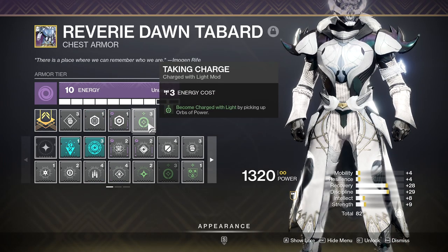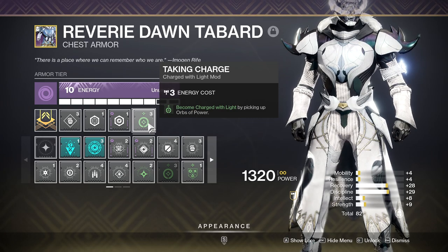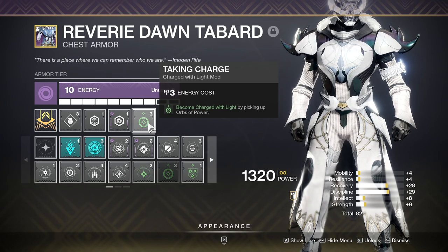Taking Charge. To utilize Protective Light you'll first need to become Charged with Light, and in my opinion picking up orbs is the most consistent way to do so.